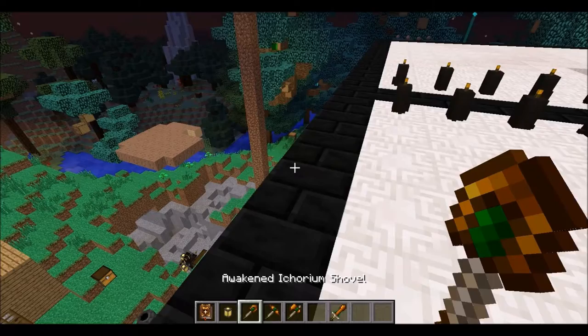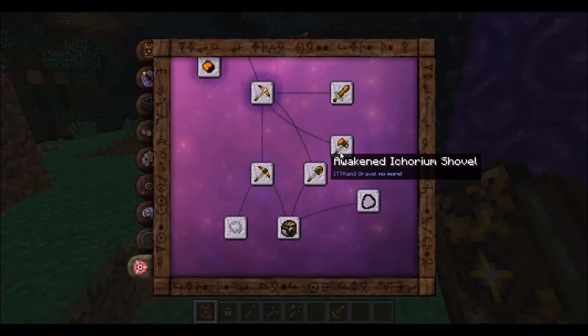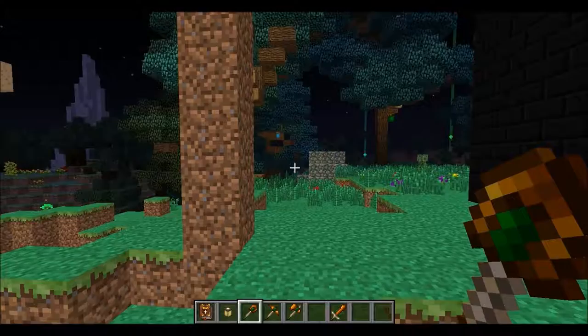Let's just take a look at these real quick. Awakened Ichorium — just to show you some of the recipes. So many items, so dangerous. Spend a lot of time stabilizing your infusion altar before you attempt them. But let's go with the shovel first.